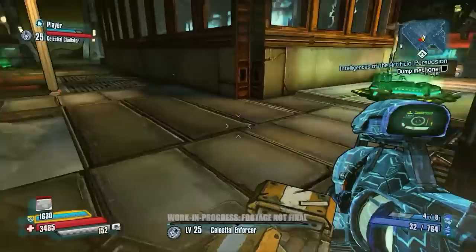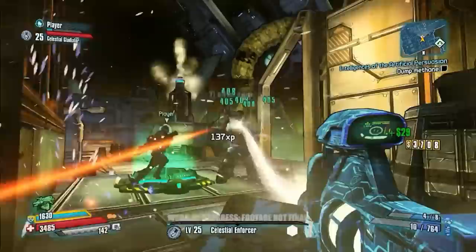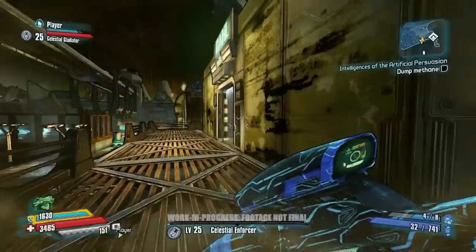Right here we have an ice laser — we're able to shoot this beam, this kind of freeze ray. Then we can butt stomp and hopefully shatter this guy. The higher you get, the more damage you're going to do. Very close — almost had it!